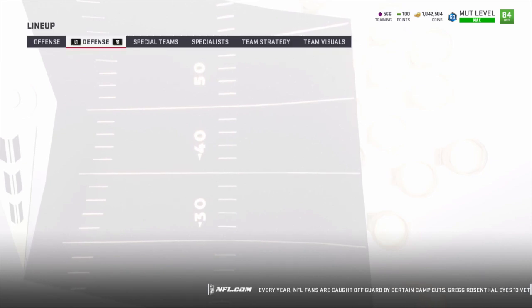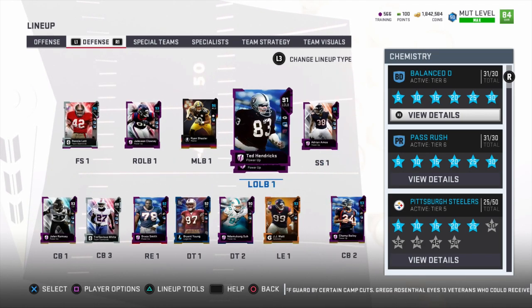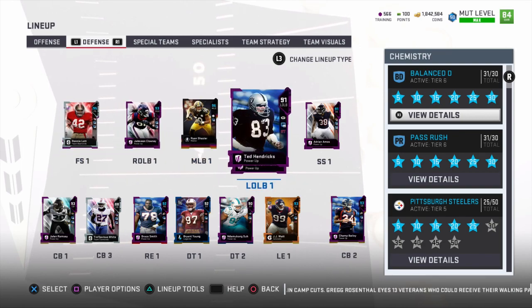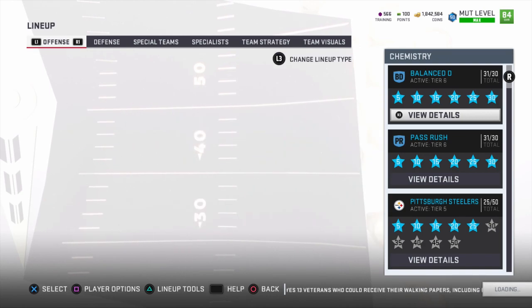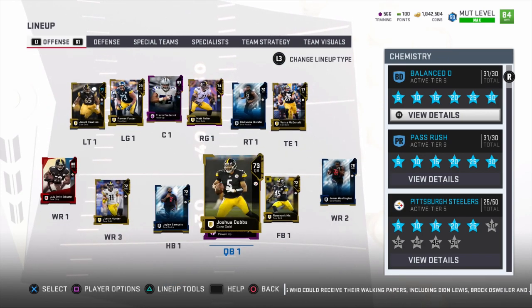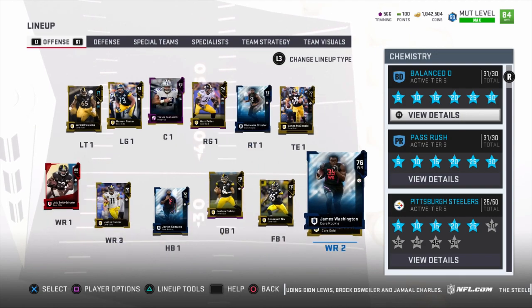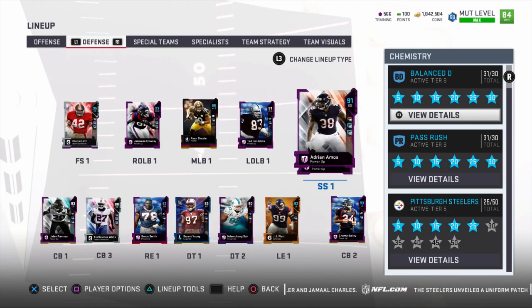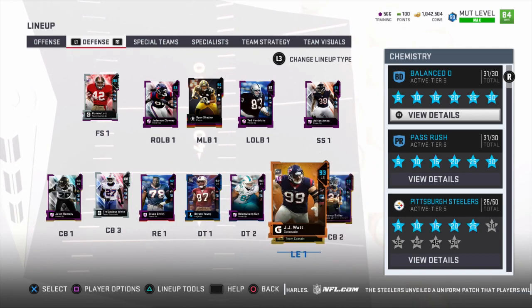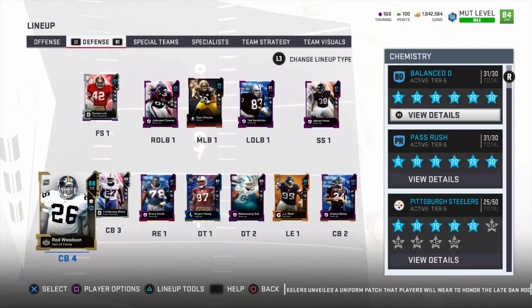Imagine building a defense around the 49ers players, or for me the Redskins - like if you have Bruce Smith, Champ Bailey, Sean Taylor, and maybe a Diamond Ryan Kerrigan at left linebacker, then you could build out your Redskins chem and put a whole bunch of Redskins on offense or defense. Or if you want to do the Eagles with Michael Vick, Zach Ertz, maybe Lane Johnson on the offensive line, or Alshon Jeffrey - whatever team you want, all you have to do on Mutt Squads is stack one side of the ball with those players. I even have some on defense like Cody Sensabaugh, Joshua Frazier, LJ Fort, and Rod Woodson.